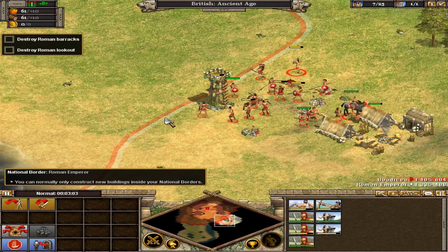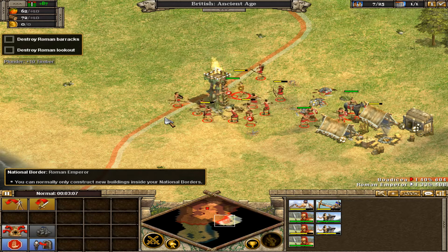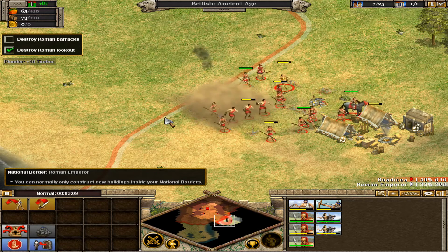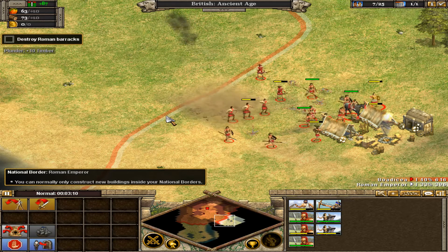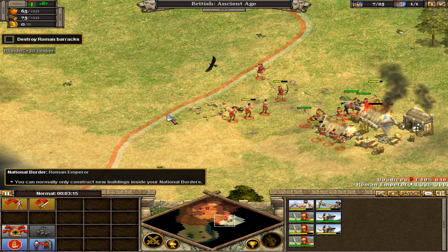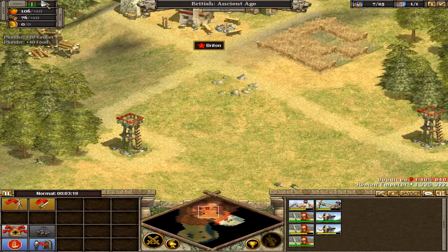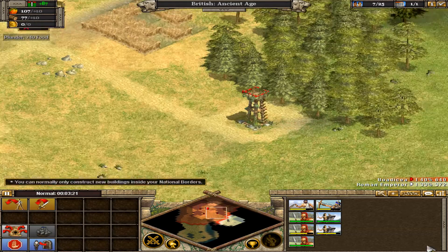As the fight progresses, units and buildings take damage. The green health bar above selected units and buildings shows full strength. As they are hit by the enemy, this bar shrinks and becomes yellow and then red. When the health bar is all gone — Congratulations! You've leveled the Roman camp, but it won't be long before they return with reinforcements.